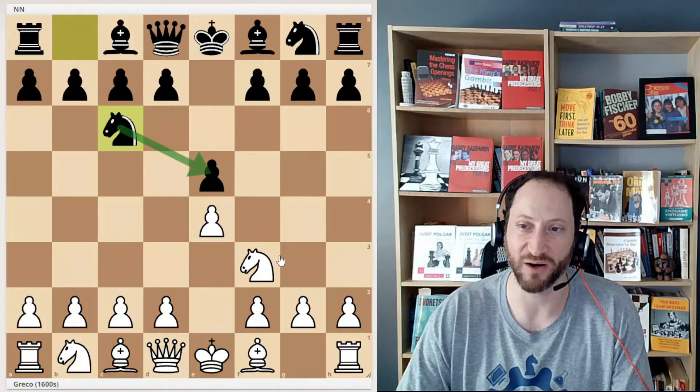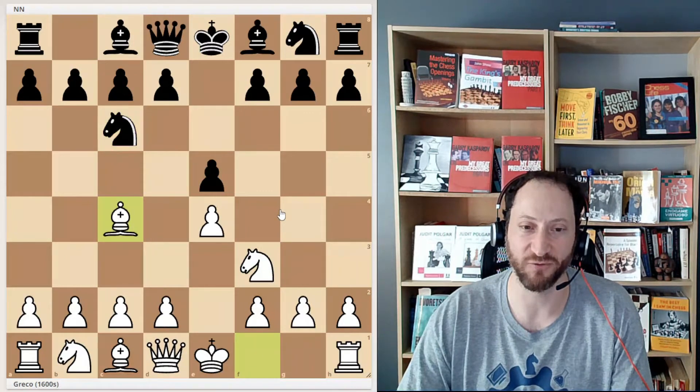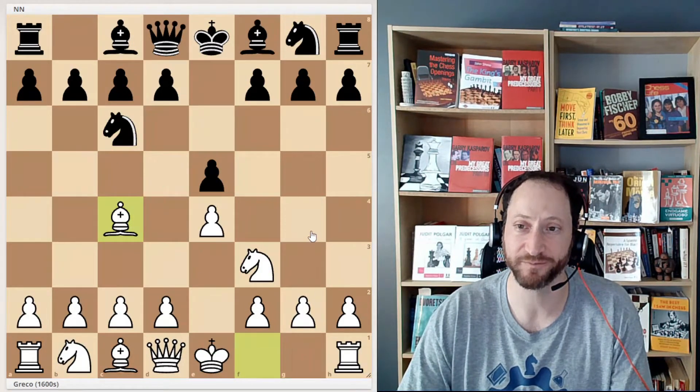Black also defends the pawn that Greco attacks. Bishop c4 develops a bishop and controls the center. Bishop c5 does the same things for black.